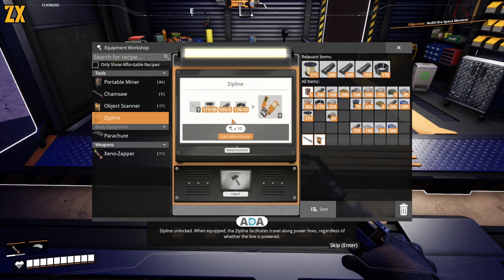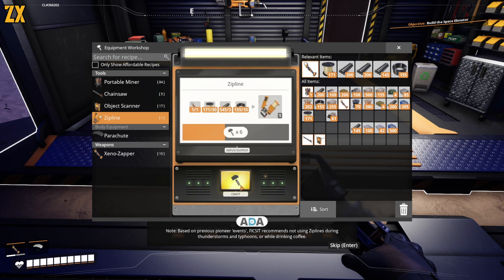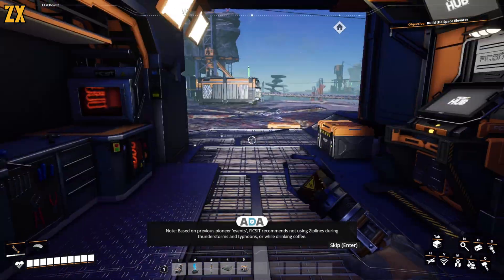When equipped, the Zipline facilitates travel along power lines, regardless of whether the line is powered. Fix-It recommends not using Ziplines during thunderstorms and typhoons or while drinking coffee.